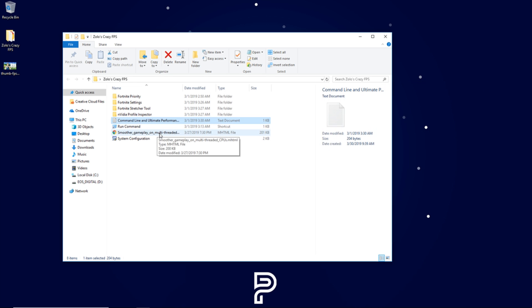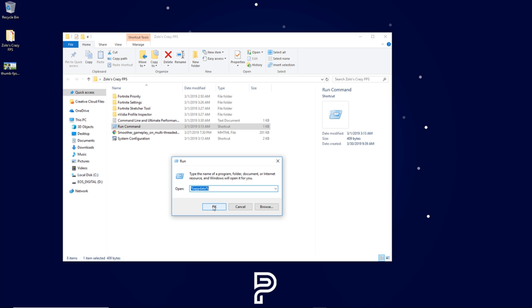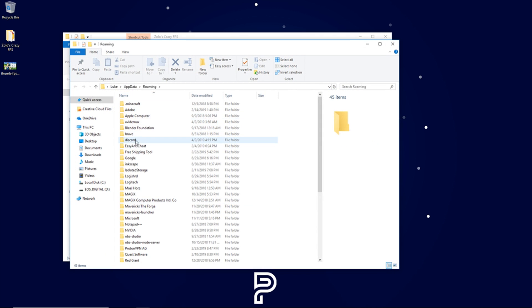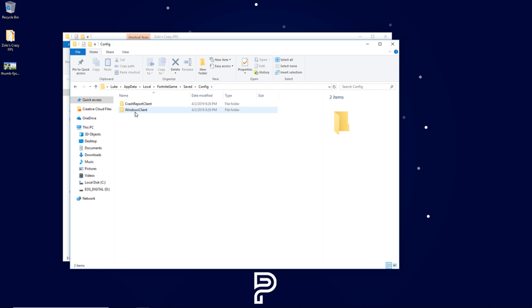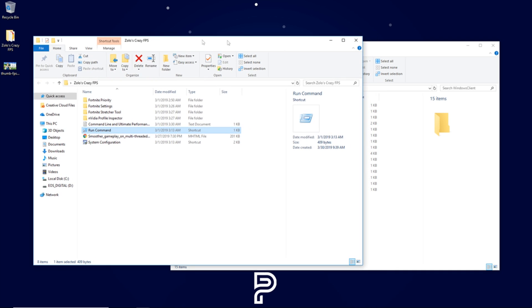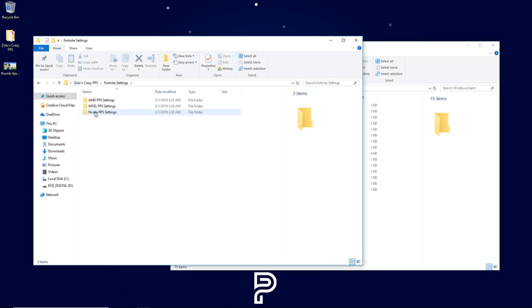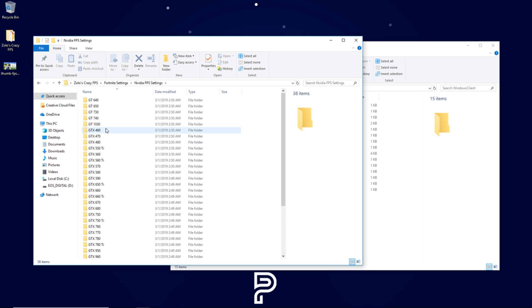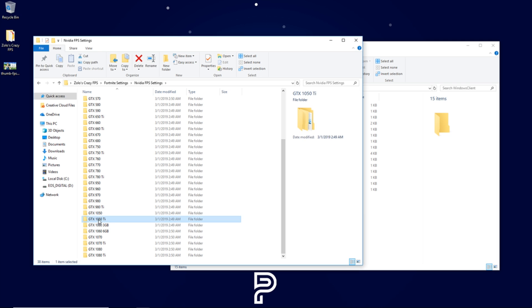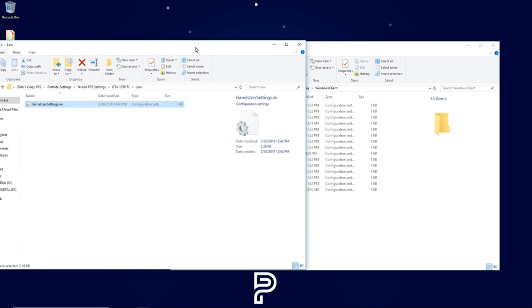Now we're going to hit the run command, which will bring up %AppData%. We're going to go to AppData > Local, go into Fortnite Game > Saved > Config > Windows Client — this is where our game user settings are. From the Zolo's Crazy FPS folder, go to Fortnite Settings, find your graphics card folder — whether it's Intel, AMD, or NVIDIA. I personally have the GTX 1050 Ti. Double-click on it, go into the low settings, and here's the game user settings file we need to copy in.